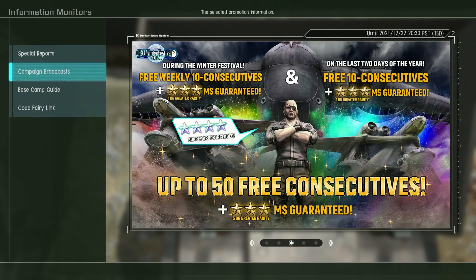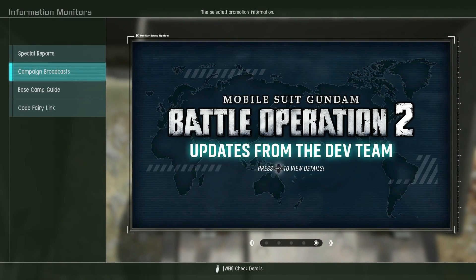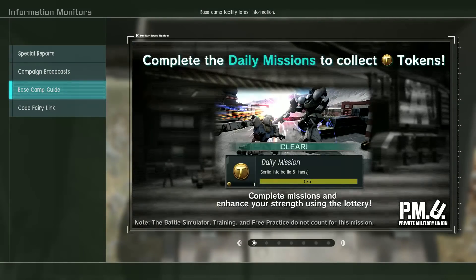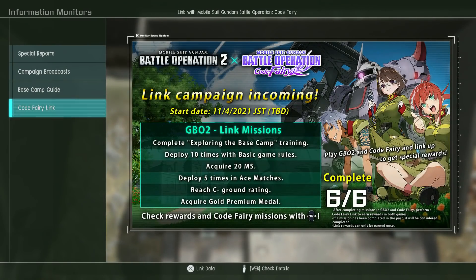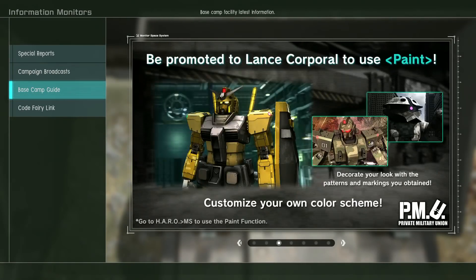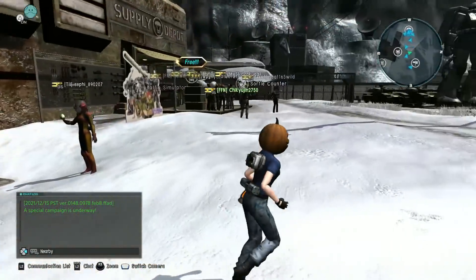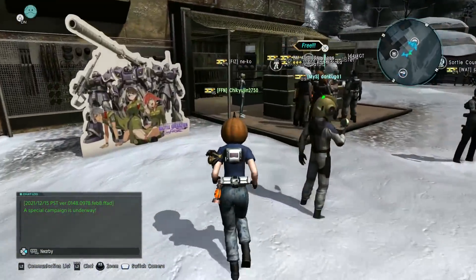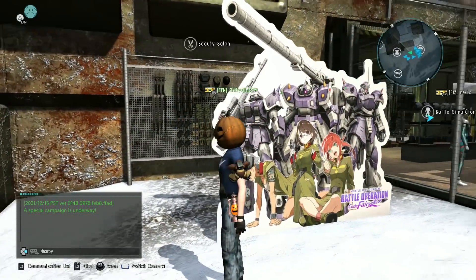We've still got another free weekly 10-spin with the potential for four-star drops. There's been an update, though — the monthly mobile suit adjustments are waiting until the 30th. The Codefairy link is still here, and we've got new simulator missions as well. We've got a cardboard standup for Codefairy now — that's new.